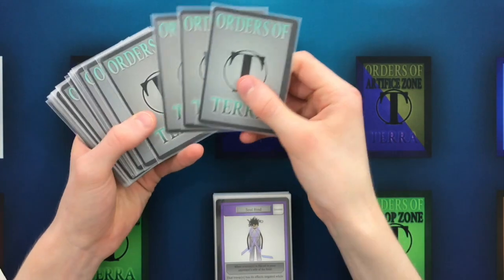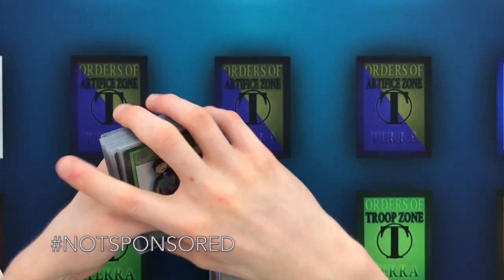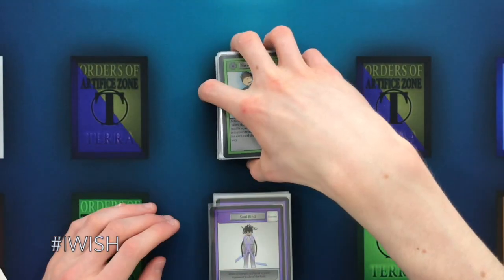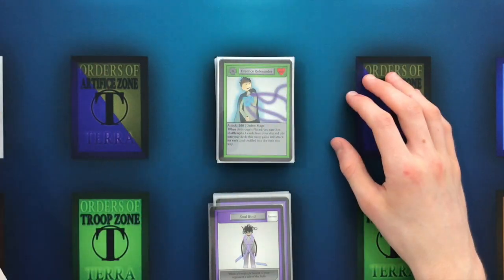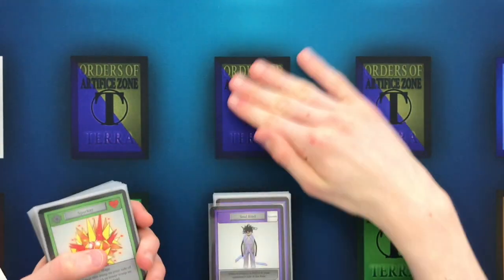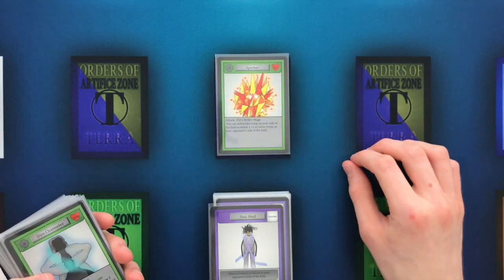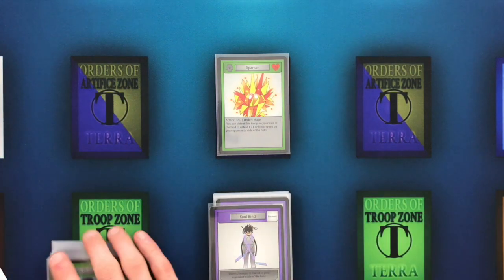Also, if you noticed, I have sleeved all of these cards up in Dragon Shield clears, because I believe that Dragon Shield is the best company to buy card sleeves from. If you're going to buy card sleeves, Dragon Shields are the best, or Ultra Pro Eclipses are comparable. Now onto the deck profile for the Mage deck. Our reprint card here is Sparker — a very good Mage card back in Set 1, and now we've given it a new coat of paint. I think it looks really nice.